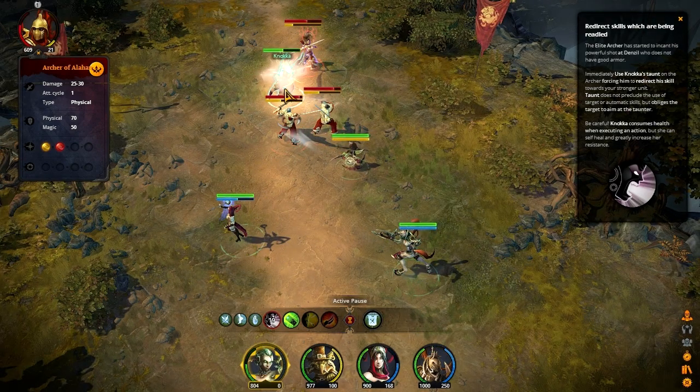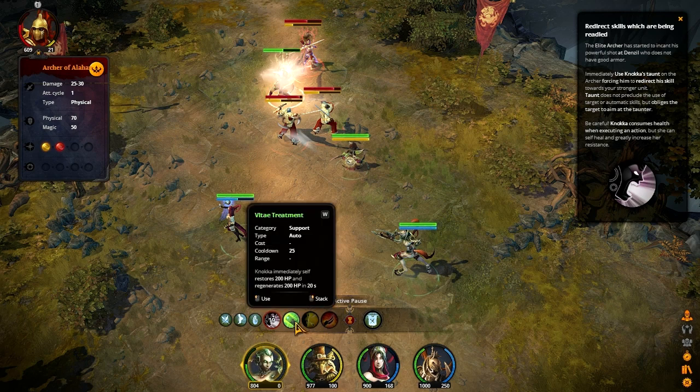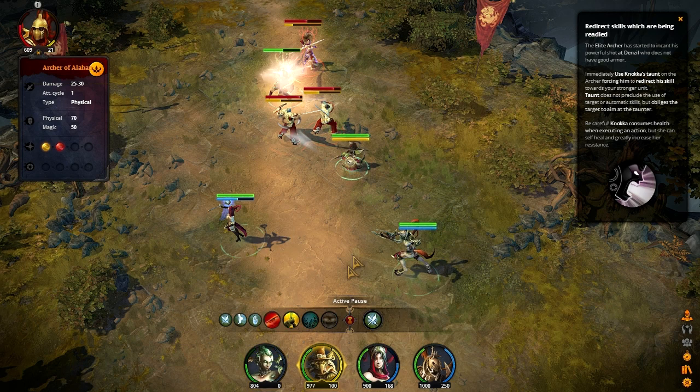I guess taunting can redirect it — so basically what taunting does in most games is if they've already started the targeting, taunting is not going to save you from that blow. You're still going to take it because the enemy isn't taunted yet. However, apparently in R-Clash Legacy, if the enemy is mid-cast, you can taunt them to change the target in the middle of the blow. Naka's a little low on health, so what I'd like to do is use Vitae Treatment really quickly.